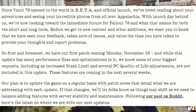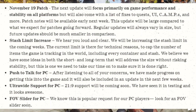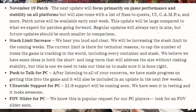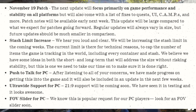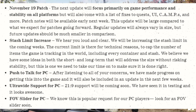The November 19th patch will focus primarily on game performance and stability on all platforms, but will also come with a list of fixes to quests, UI, camps, and more. Patch notes will be available early next week. This update will be large compared to what we expect for patches going forward — regular updates will vary in size, but future updates should be much smaller in comparison.